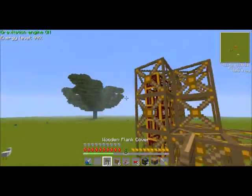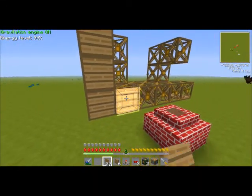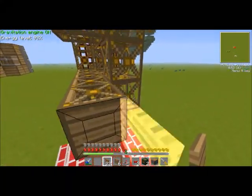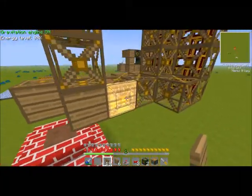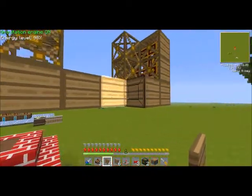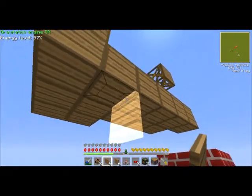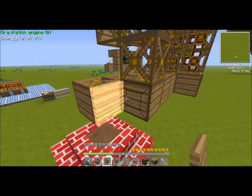Now I'm going to go ahead and start placing these panels because you really don't want to forget to put them on. You have to put them on every surface that might touch a wall, otherwise the mechanics of the actual frames will think they need to take the mountain with them or whatever. So I'm going to come back when I'm done with that. As you can see I just did anything that might actually brush up against a block, all the way around and underneath.